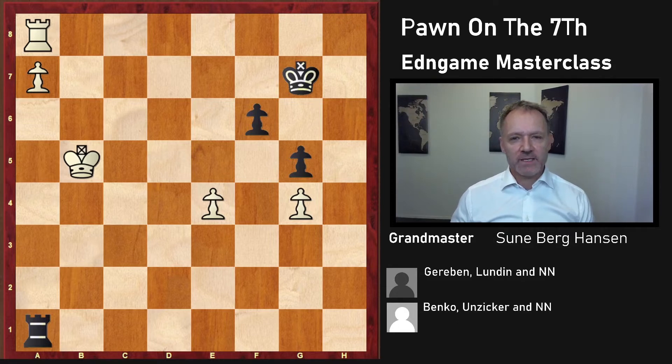One of them is getting black into zugzwang and winning something on the king side. Another one is to transpose into a king and pawn ending, which is what we're going to see in this position. And the last one is penetrating with the king to the king side before giving up the pawn to win on the other side.